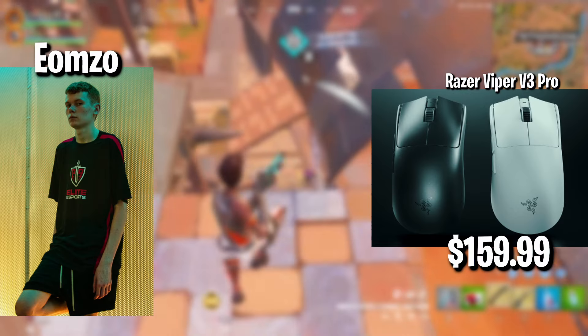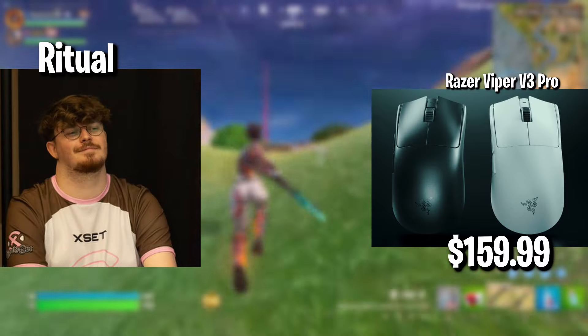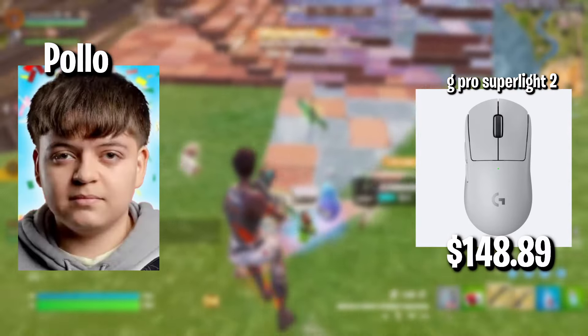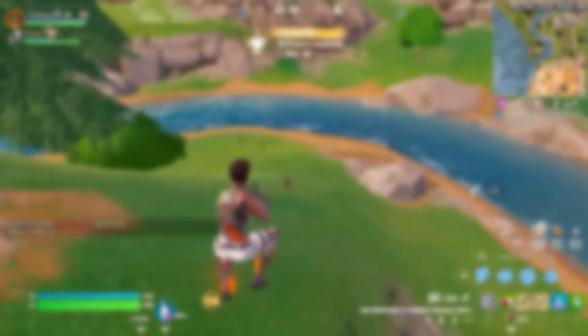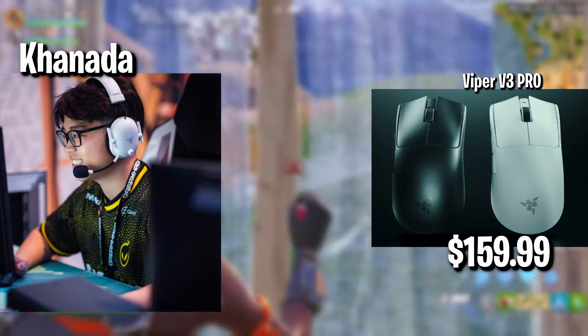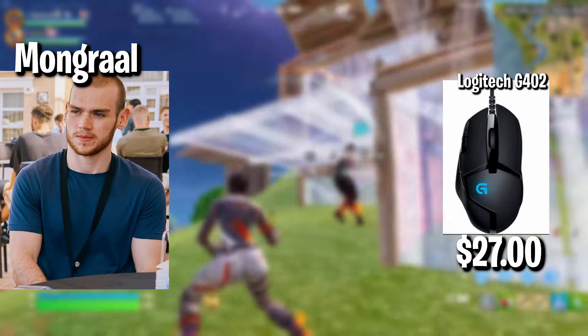We have Eomzo with the Razer Viper V3 Pro, $159. We have Ritual with the Razer Viper V3 Pro, $159. We have Pollo with the G Pro Superlight 2, $148. We have Khanada with the Viper V3 Pro, $159.